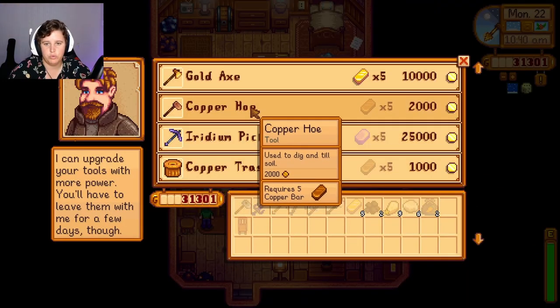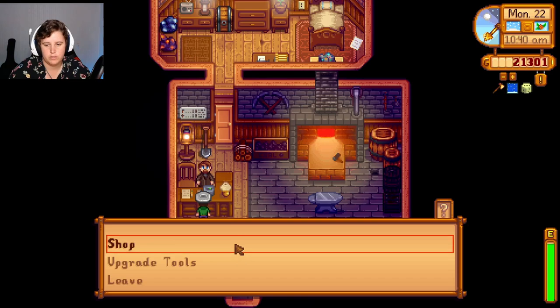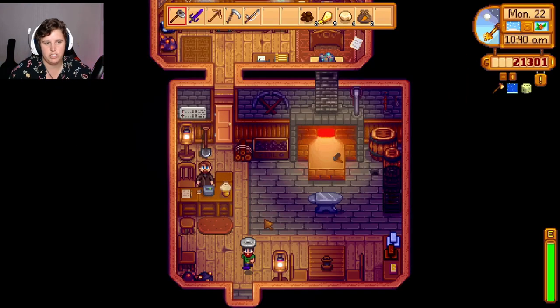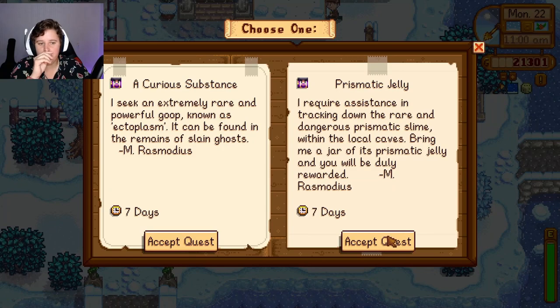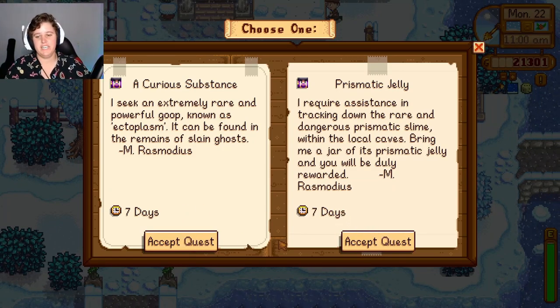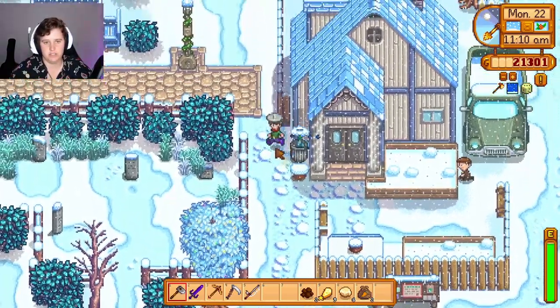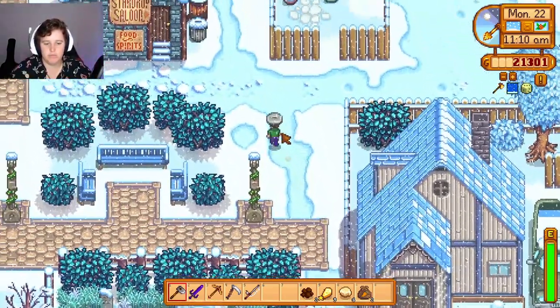Upgrade tool - we want to go copper axe, thank you. Keep trying to check your shop but you don't actually sell anything. I can never do any of these no matter which one I choose - let's do the ghost because I think that one's kind of easier. I can never find the slime.